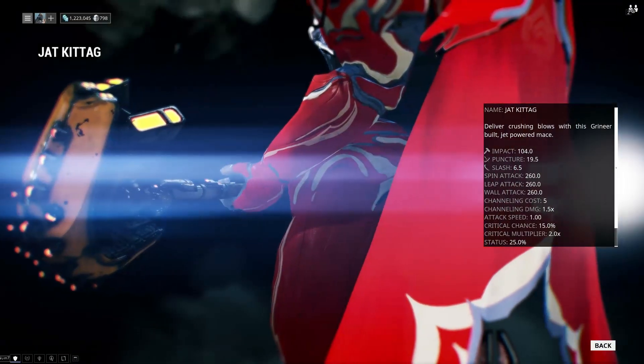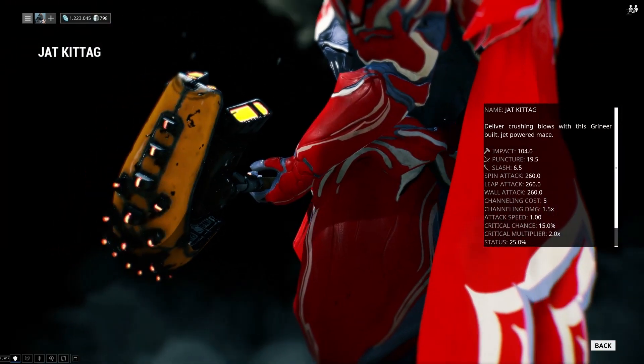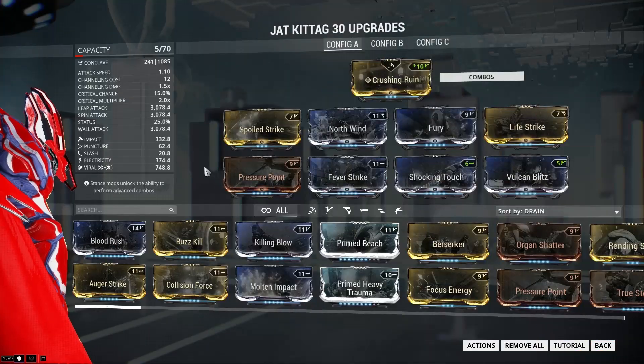This is Hawaii's Quacken Warfaremen. Today we're gonna talk about the Jat Vita and a special mod for this weapon called the Vulcan Blitz. I got this mod from doing Operation Rathoom and killing Kayla the James.